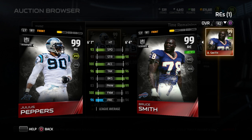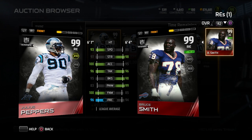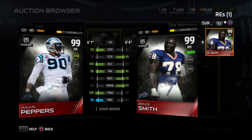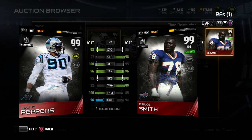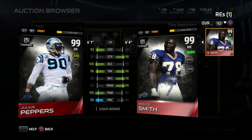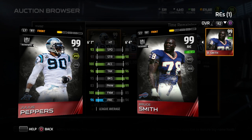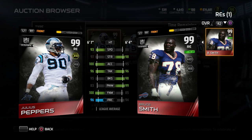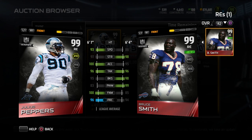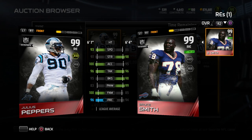Probably the best defensive end in this game — that's just my personal opinion. The finesse move and the strength together really make this card out of control. Of course the boss edition has boosted attributes in pretty much everything, so it's a little bit faster, it has over 100 in finesse move, and the strength is like 100 or something like that. Both of these cards are just insane, but the boss edition is just ridiculous. This is your chance to potentially pull basically what you could consider to be a 100 overall card if you pull one of those boss edition Julius Peppers.